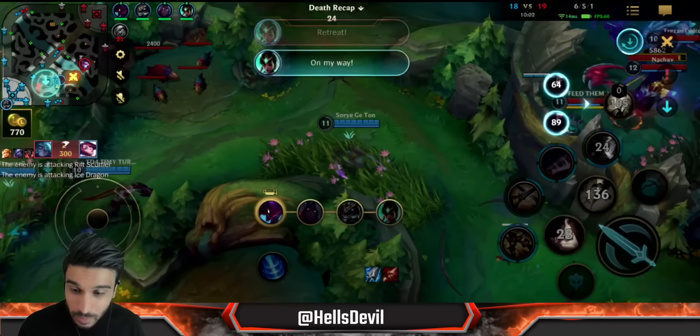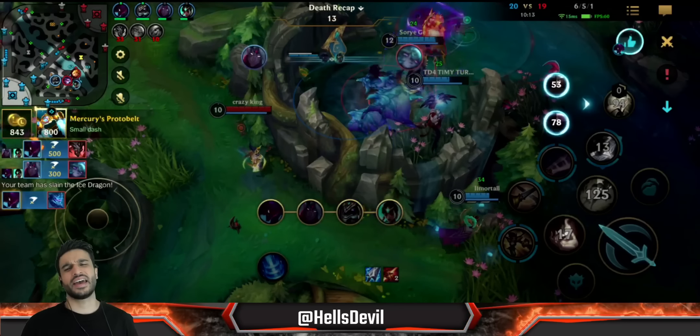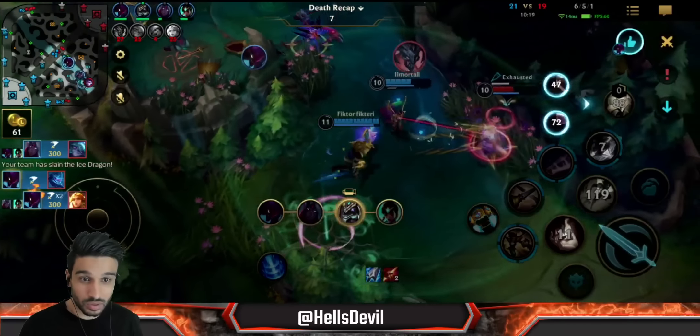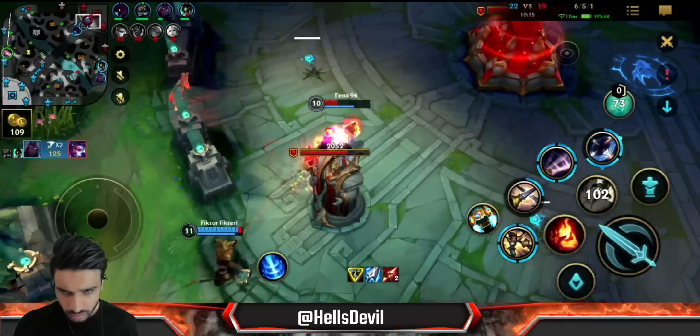I wanted to block his ultimate - I flashed but he juked me. I need to kill this Tristana - yes! I killed her because there was a 600 gold shutdown on her. Now my team should have an advantage because the enemy Tristana was the big damage threat. That's a beautiful Varus ultimate. Let's go - that's why I wanted to kill the Tristana, she was the main damage of the enemies at this stage of the game.